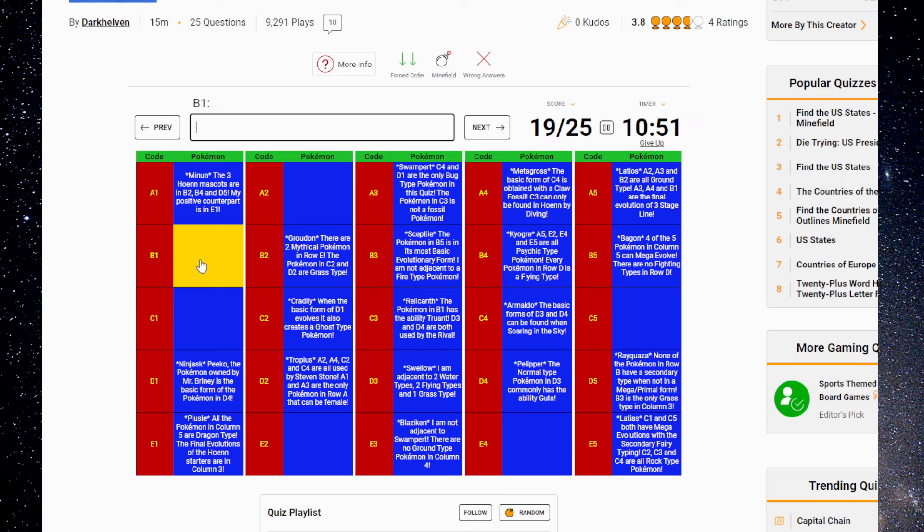When the basic form of D1 evolves, it creates a Ghost type — got that. A2 is used by Steven Stone. We have A4, C2, and C4 — got them all. Skarmory is probably A2. I don't know if Steven uses anything else. The Pokémon in C3 is not a fossil — Relicanth. That's actually a cool clue because it looks like it should be a fossil. No Fighting types in row D — got that. Nothing made me think there was one. Deoxys is still in here somewhere.